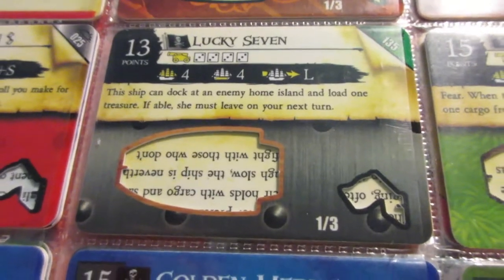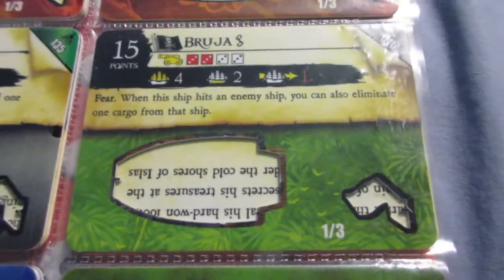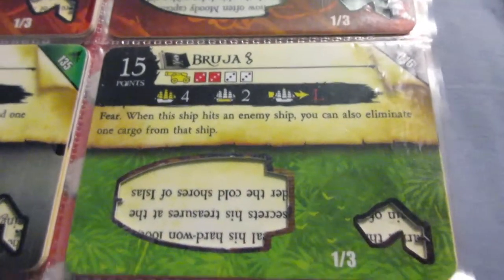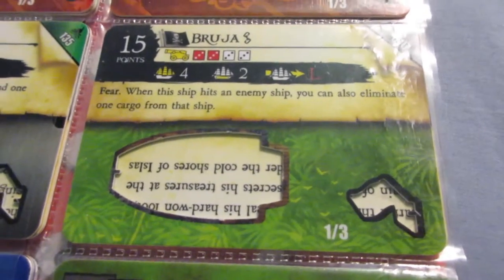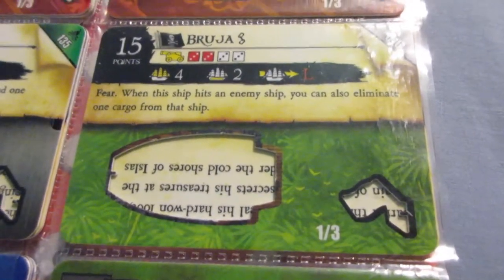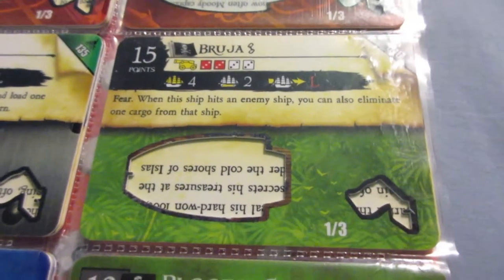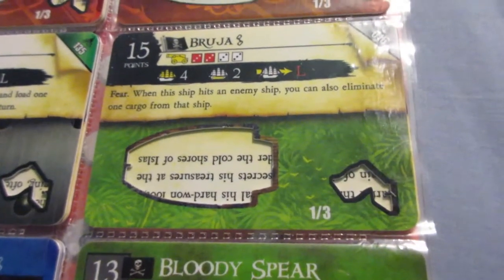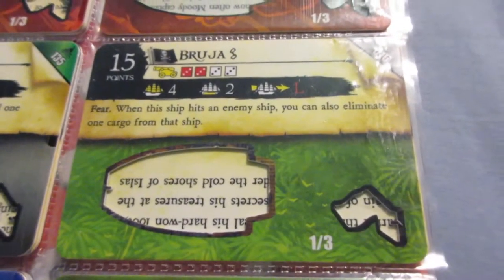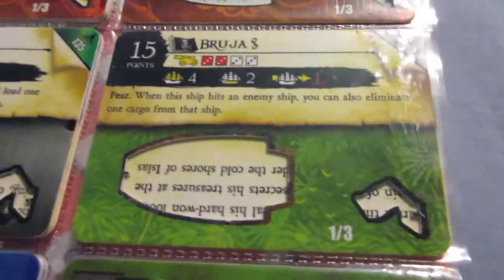The Lucky Seven has the Home Island raiding ability — a regular one, not like the Wicked Wench, so she can only take one per turn. Other than that, pretty average. The Bruja is pretty strange with only two cargo, but she's really offensive — you can see the Fear keyword, usually only in the Cursed Faction, and for every hit this ship scores you eliminate a cargo from the other ship. That's one of the most brutal offensive abilities in the game. She has decent cannons to use that ability with, but not much cargo space, limiting her strictly to a gunship role.